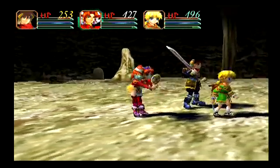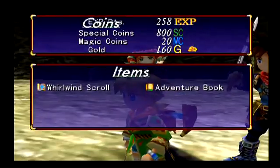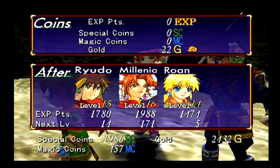He dropped the book - we're not sure where he was keeping that, but anyway. So we get a Whirlwind Scroll and an Adventure Book. And 800 special coins - nice! We're certainly gonna spend some of those.